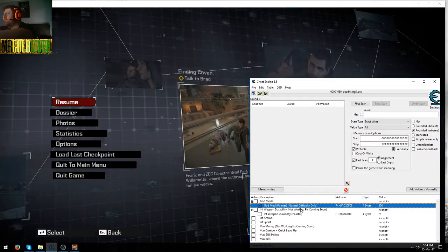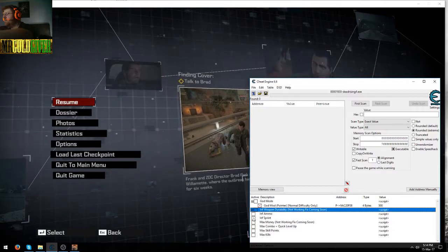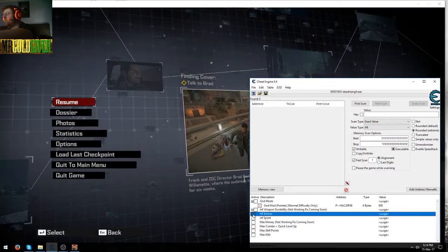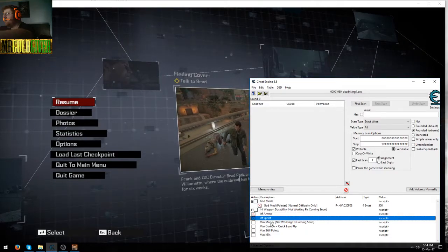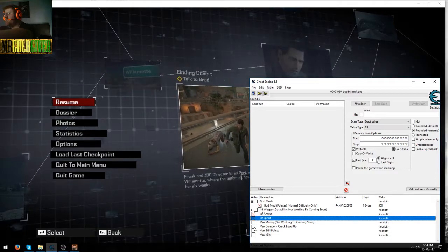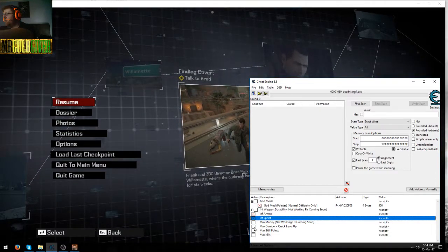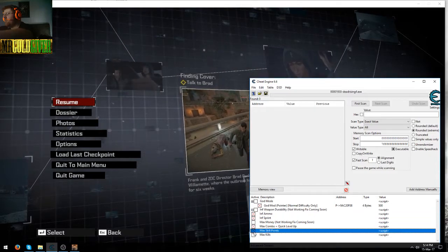Until you turn it off. Now, weapon durability is not working so skip that one. I've got infinite ammo — just enable that like this. Infinite sprint, same thing. Money is not working right now, so don't enable that or the game will crash.